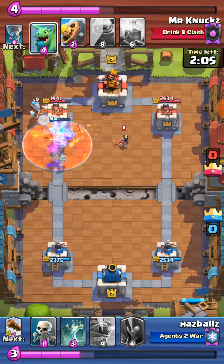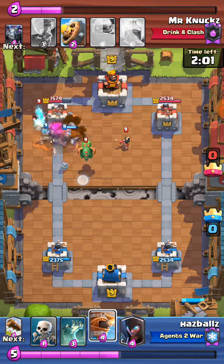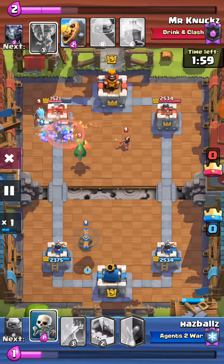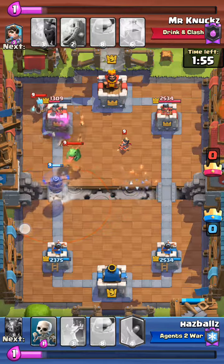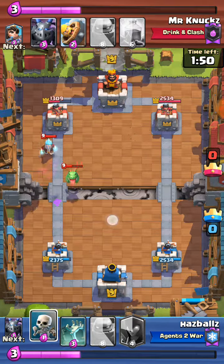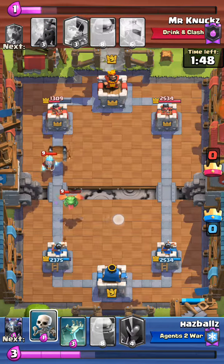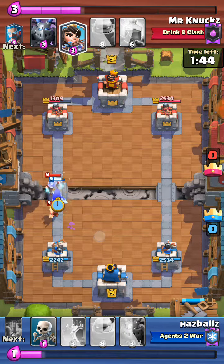You have to deal with this princess right now. This poison should hit the ice wizard as well, or hit the princess, but don't just hit the tower. Again, flying machine — try to put it on the left side. Luckily he tornadoed your flying machine for nothing.